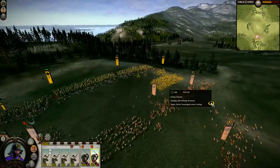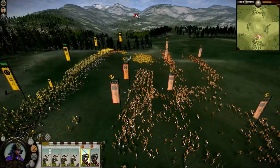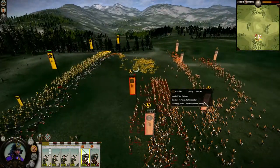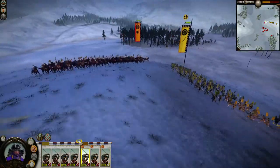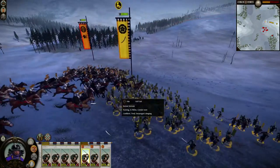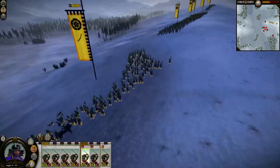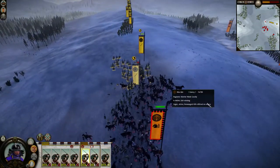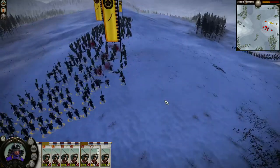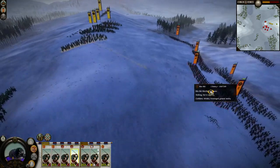Katana Samurai should generally avoid counter-charging an enemy, unless they have a height advantage, in which case they can hold back and defeat multiple units of Spear Infantry. Cavalry are the ideal counter to Sword Infantry — even a unit of cheap light cavalry can defeat a Katana Samurai given a good charge. The threat of cavalry can prevent the Samurai from safely flanking, so they should be supported by your own cavalry or Spear Infantry.